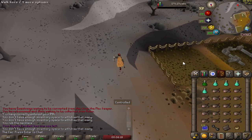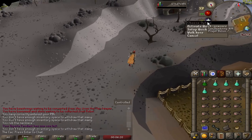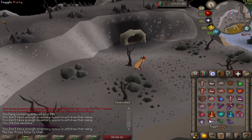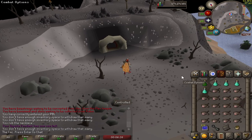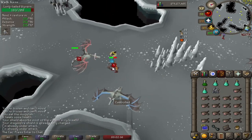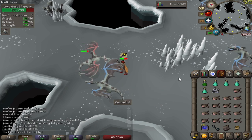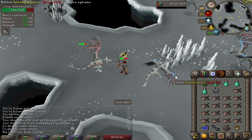Before entering the cave, set up your quick prayers: protect from melee, and if you have 55 prayer, Preserve to save money on super combat potions. Let's go into the cave to kill those Wyverns — they are pretty easy to kill. Just pray and attack them; they sometimes freeze you but it's nothing, just keep attacking and you will be fine.